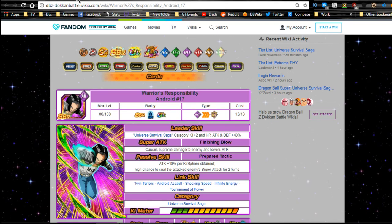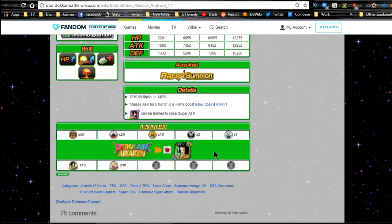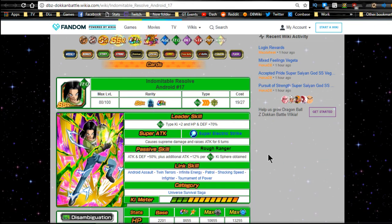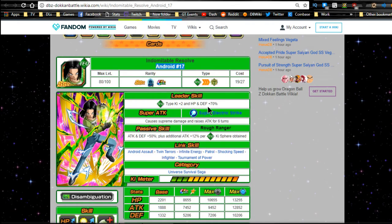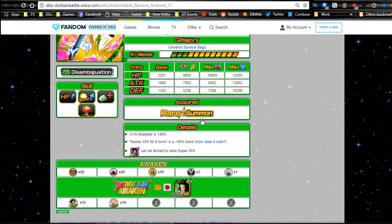These free-to-play 17 and 18s can be fed into anyone with the Android 17 or Android 18 title, which covers a lot of units. Now let's talk about the Dokkan versions. Indomitable Resolve Android 17's leader ability: Tech type, Ki plus two, HP and defense plus 70%. Super attack: Super Electric Strike - supreme damage, raises attack for six turns. Passive skill: Rough Ranger - attack/defense plus 50%, plus an additional 12% per Tech orb obtained.